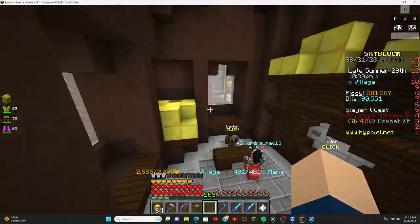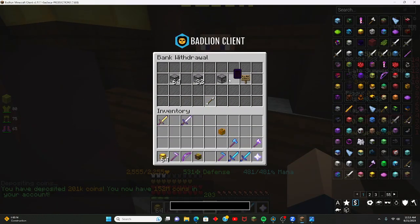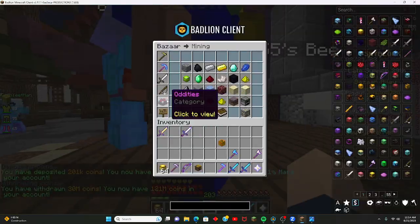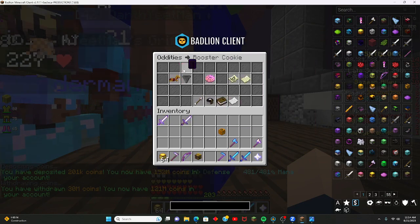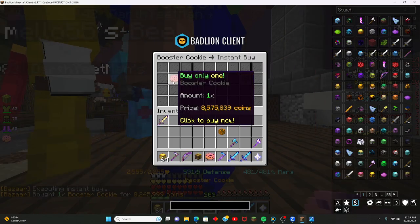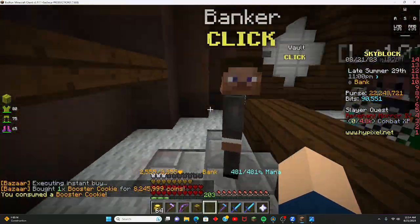So I haven't collected my minions in over two months. Let's first deposit this — actually, let's take out 30 mil. I don't know how much booster cookies are. Last time I checked they were like 6 mil. 8.5 mil. Alright, it could be worse. So we have a booster cookie now.